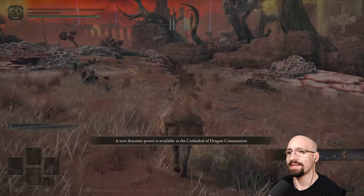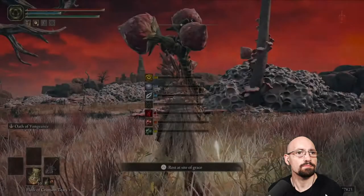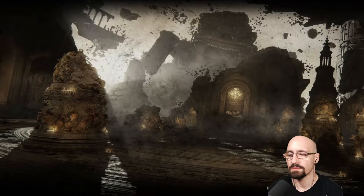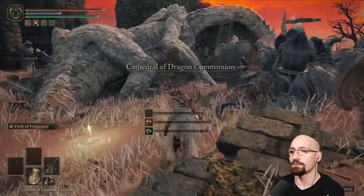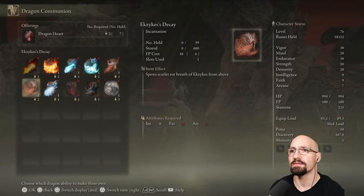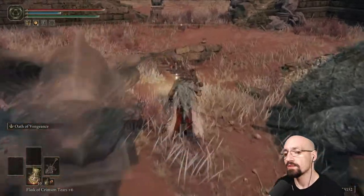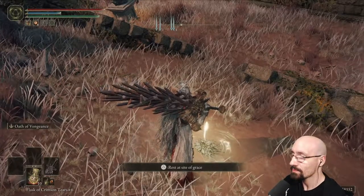Enemy fell! 38,000 runes — we've got some dragon hearts. New dragon power! I wasn't expecting to fight it and win. I went to the wrong place though. I'm really proud of myself — those dragons aren't what you'd call super difficult but let's see what he had. Rotten Breath — faith and arcane. Ekzykes' Decay — spew scarlet rot! I want to build a fire mage or a dragon mage. Alright, that's gonna be it for this episode — we killed some dragons and got some lore. I'll see y'all next time.